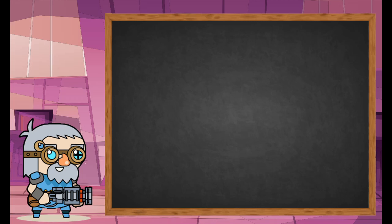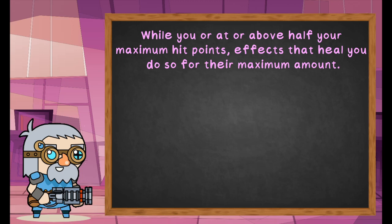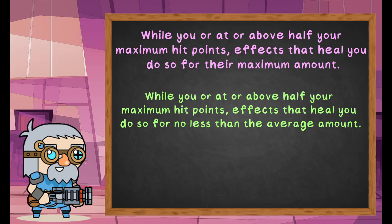So what if we flip that concept about bloodied creatures on its head? While you are at or above half your maximum hit points, effects that heal you do so for their maximum amount instead of rolling dice. Or for a more conservative idea, while you are at or above half your maximum hit points, effects that heal you do so for no less than their average rolled amount. This gives those heal-to-half effects a reason to actually exist, and encourages healing to be used in a timely fashion.